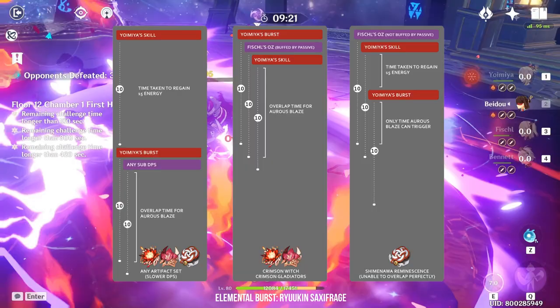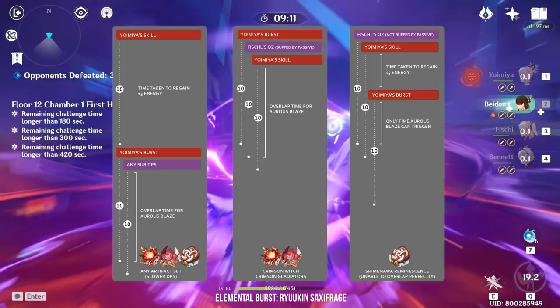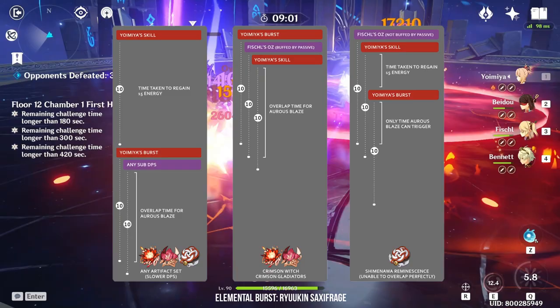You just need to be careful if you are using the Shiminawa set with this attack pattern. After using her elemental burst, Yoimiya will be stuck with 0 energy and the Shiminawa passive will not be activated unless your sub DPS manages to generate 15 energy for Yoimiya. You will not encounter this issue if you are using any other artifact set such as the Crimson Witch or Gladiator set.